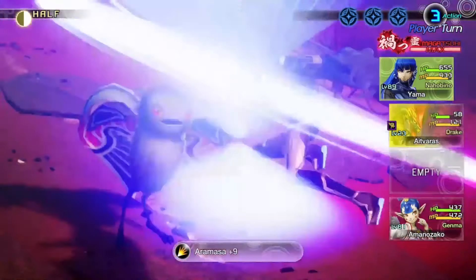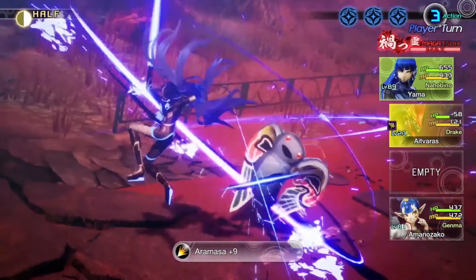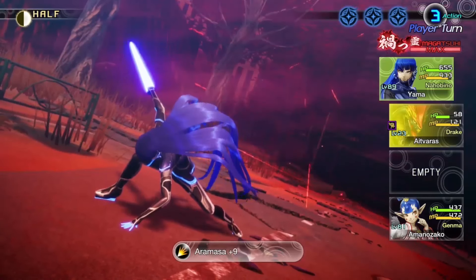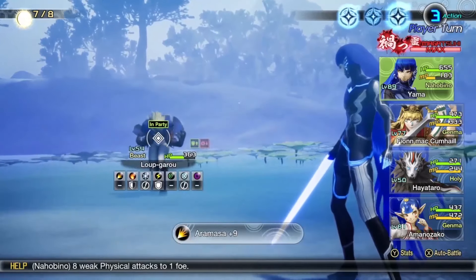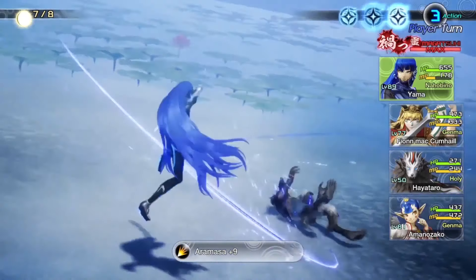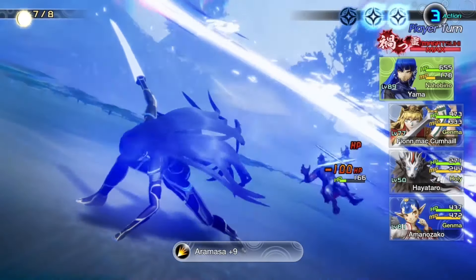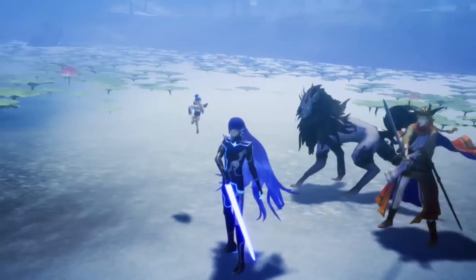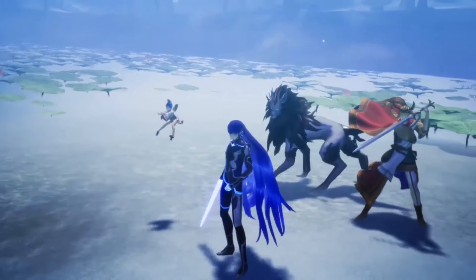Aramasa is one of the first skills you get, and it's a great way to showcase what this protagonist is capable of. It's practically your own version of Yoshitsune's legendary Hasotobi. You get it so early in the game, and it costs so little to use. I see this move as a staple of almost any player's early arsenal. Plus, it looks cool as heck too.